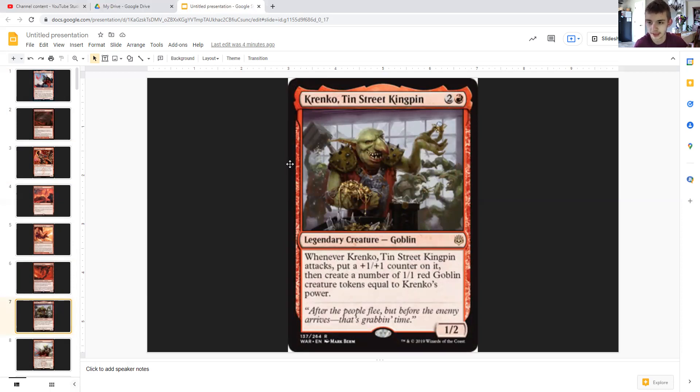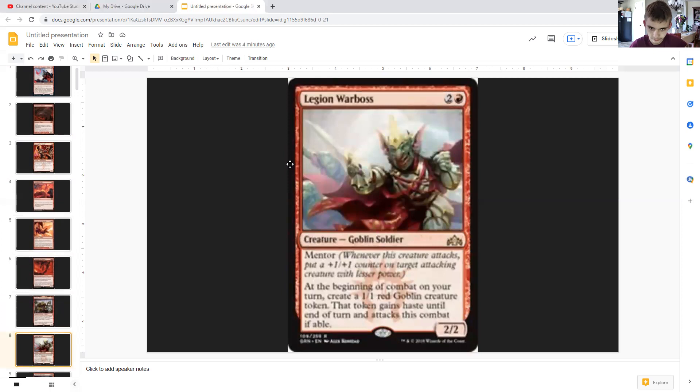Frodo Tinskin Kingpin is in here because he's a creature who can modify himself based off attacking, making sure attacking is worth it, and he can start creating us an army in a hurry. Legion Warboss is a creature that can modify other creatures through mentor, and once again creates an army fast. Those 1/1 tokens he creates will essentially guarantee we're always attacking with a modified creature, since their power is lower than Warboss.